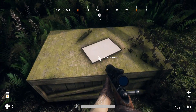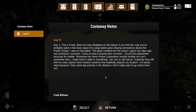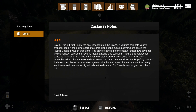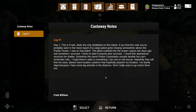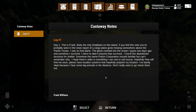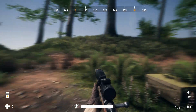There's a question mark here — let's click it. This is a castaway note. Day one — this is Frank, likely the only inhabitant on this island. If you find this note, you've probably seen the news report of a cargo plane gone missing above the Pacific Ocean. I was on that plane. The plane crashed into the ocean about two days ago and I somehow survived. I found this abandoned structure for shelter. I hope there's a radio to call rescue. I've barely slept because I hear some big animals in the distance — don't really want to go check them out. This game tells its story when you find these notes, so any time you see a gray question mark, it's a discoverable item and you should check it out.